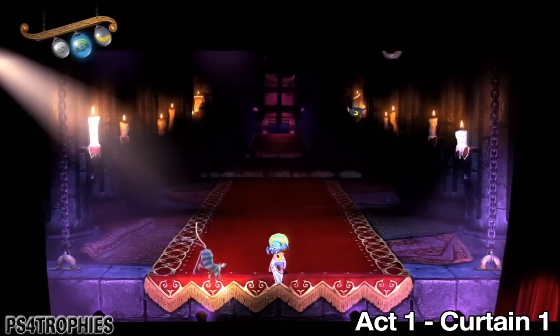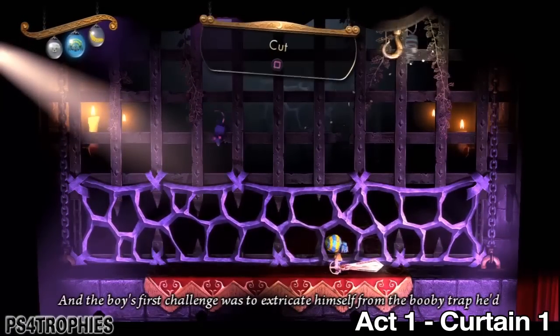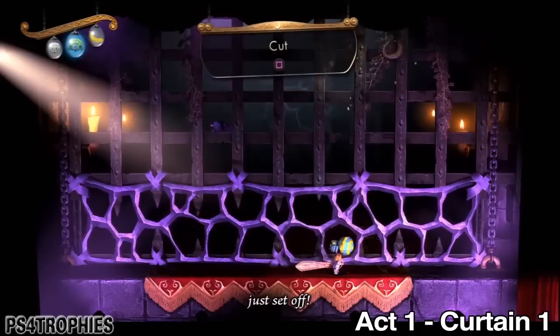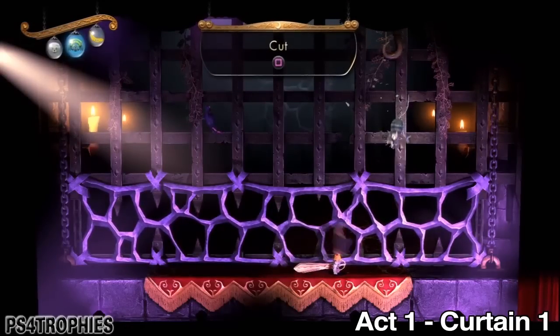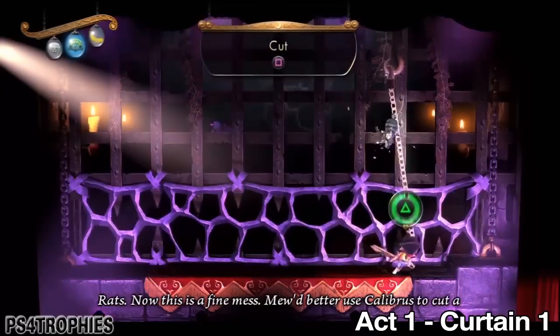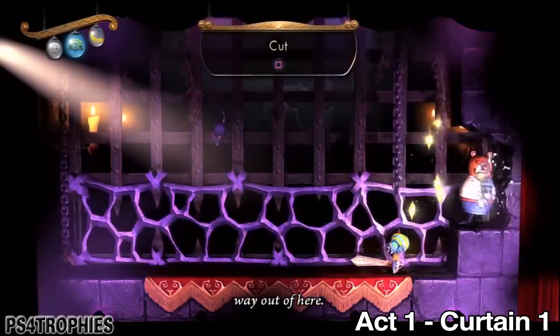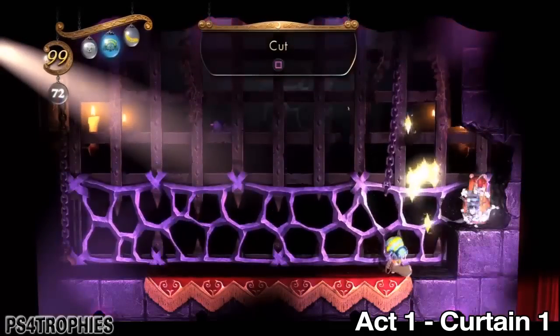Hey guys, a real quick trophy video here for you. This is the Puppeteer, the Tyrant's Inner Tyrant video guide. You need to open the nested Moon Bear King Dao all the way — you need to grab that hook up at the top there, above Yin Yang. However, you do not get the hook claw until later in the game, so you'll have to come back and get this.